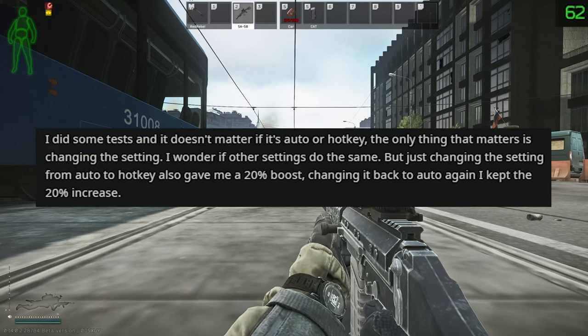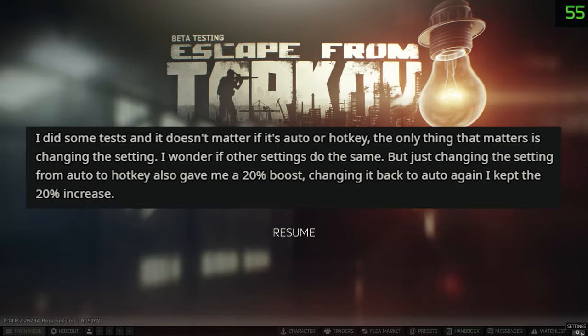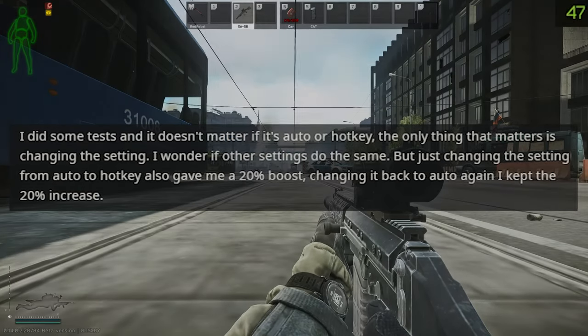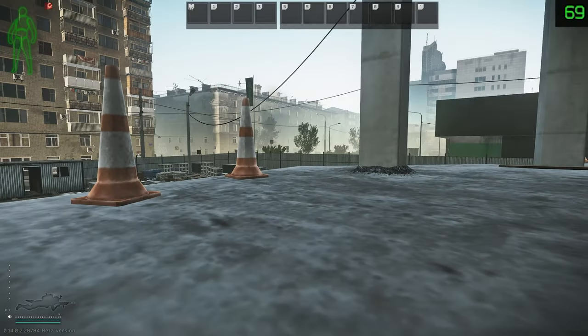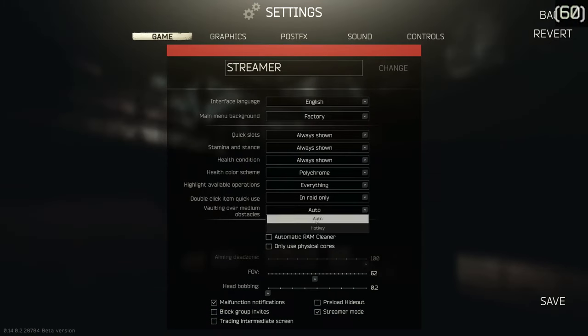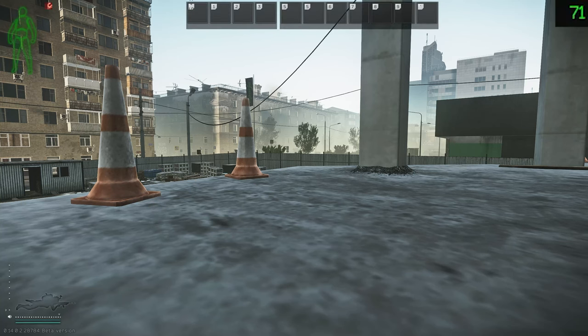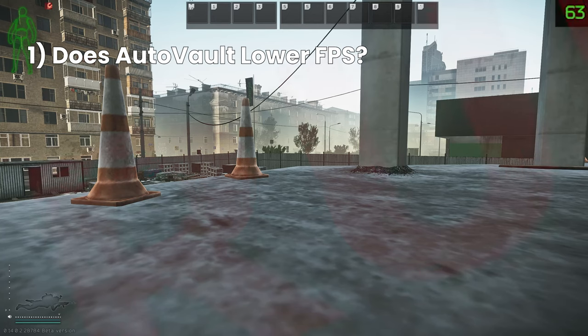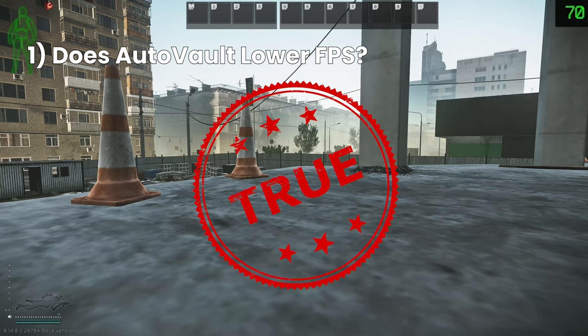I went back to check the thread and there were some people saying they did tests and it doesn't matter if it's auto or hotkey — it only matters when changing the setting. So I went in with auto selected and then changed it to hotkey, but I personally had exactly the same results, making sure it was stable and controlling for the menu and RAM cleaner. Swapping from auto to hotkey raises the FPS, and back to auto lowers it again. So vaulting mode set to hotkey instead of auto does indeed boost your FPS by a significant amount, especially on streets where people are crying out for frames.